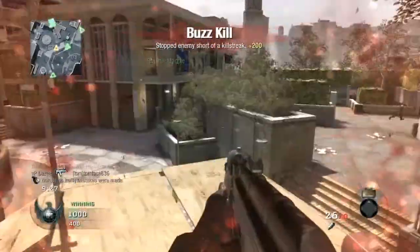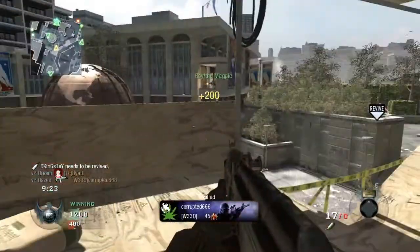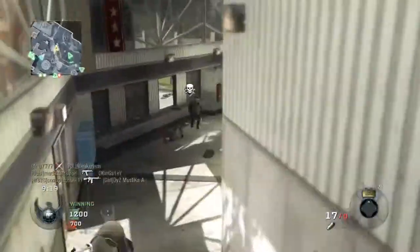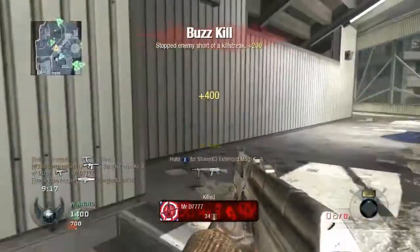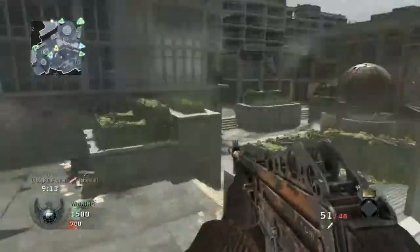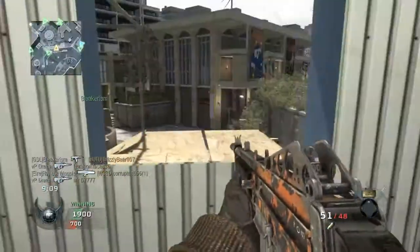Stadium is a medium to small map, and if you haven't got the maps or you don't know, you're guaranteed to come face to face with someone on a regular basis if you're routing towards them. So Sleight of Hand will help you out so much and is definitely worth using for the second perk. Today I'm going to be playing on Stadium.